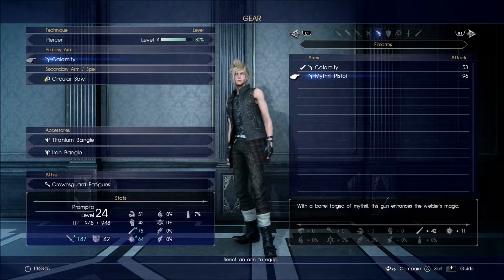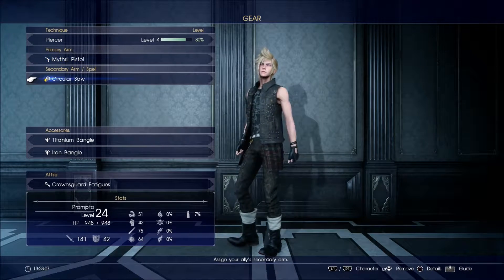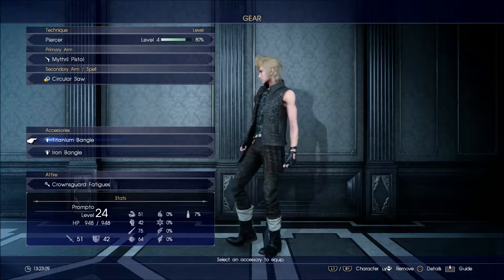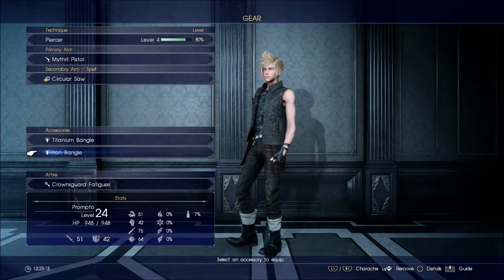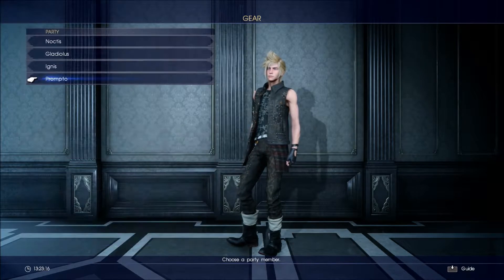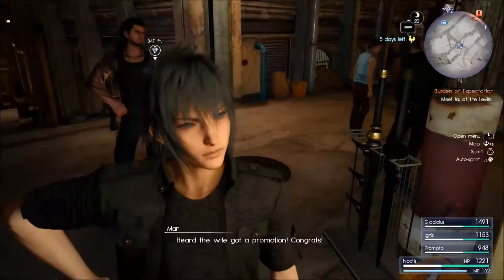Next we are on to Prompto. Switching the Calamity for the Mithril Pistol is going to make him more dangerous. He does have the Circular Saw as well. He has the Titanium Bangle because we wanted to give him extra health - he kept dying, he was the weakest. That is everyone updated.